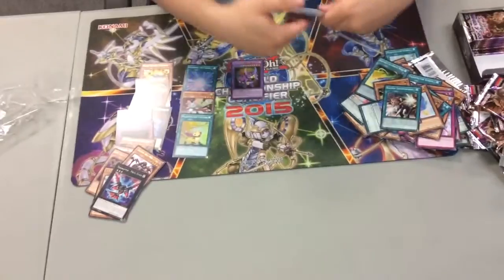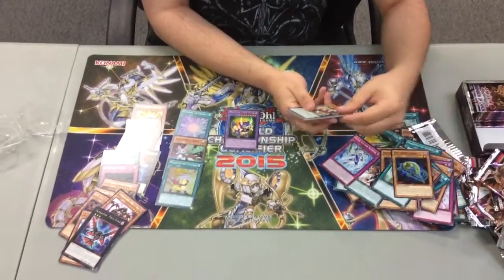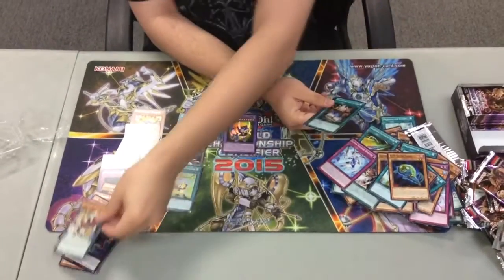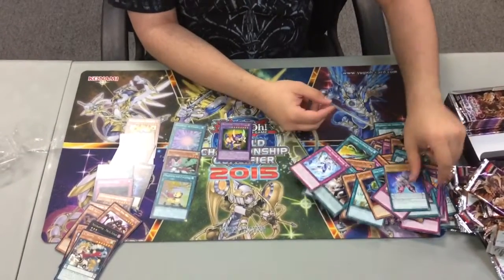Super Soldier Rebirth, Super Soldier Soul, Magispector Storm, Swirl Slime, Magispector Unicorn, Dark Contract with Gate, Cosmo Light Sword, Fright for March, and Ignite Cavalier.